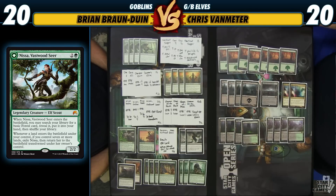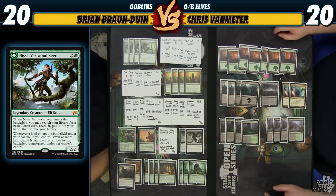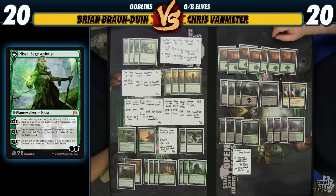Nissa, Vastwood Seer is also an Elf, which is pretty sweet, and she works very well in this type of deck. Previously, Elf decks would want to play something like Sylvan Ranger or Borderland Ranger. We get that same effect here — we get to search out a land, thin our deck, smooth our draws a little bit — but it's also just a 3-mana Planeswalker. If we ever get to flip it to the back side as Nissa, Sage Animist, I feel like Nissa is just going to be the best card in the set. It's not even fully spoiled yet, but it's definitely an extremely powerful card.